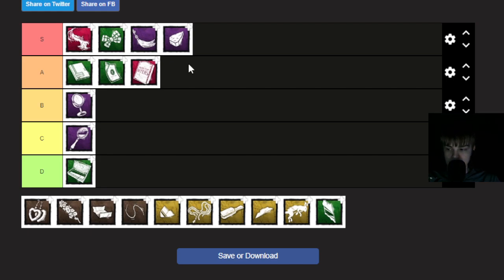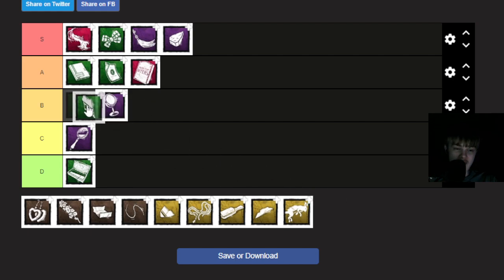Mirror Shard - stalking a survivor for at least one second while in Evil Within 2 reveals their aura for five seconds. So it's like a mini Scratch Mirror. If you stalk them for at least one second and they go behind a wall, you'll see them for the next five seconds and can see where they're going. I think it's good for mind-gaming - if you quickly stalk them at a T/L wall, you can see if they're trying to mind-game you. I wouldn't say it's as good as the top add-ons, it's just a little bit of information.